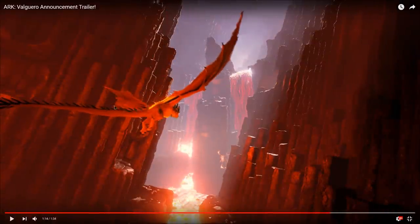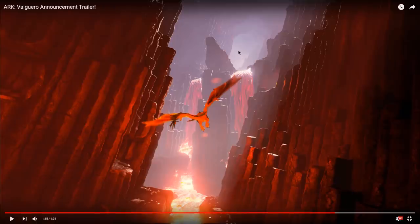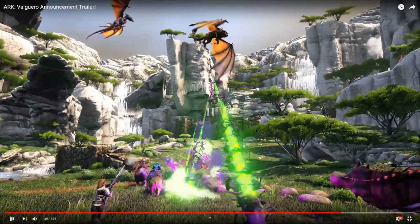This is an ice wyvern here, and this is the lower part of the trench where you can get all the other eggs. This trench is going to be crazy, because I've taken a look at it and it looks like it's going to be really hard to get into and out of — especially out of with your eggs, because of the way that it's designed. So it's going to be a serious challenge for any ARK player, just based on how you get in and out.